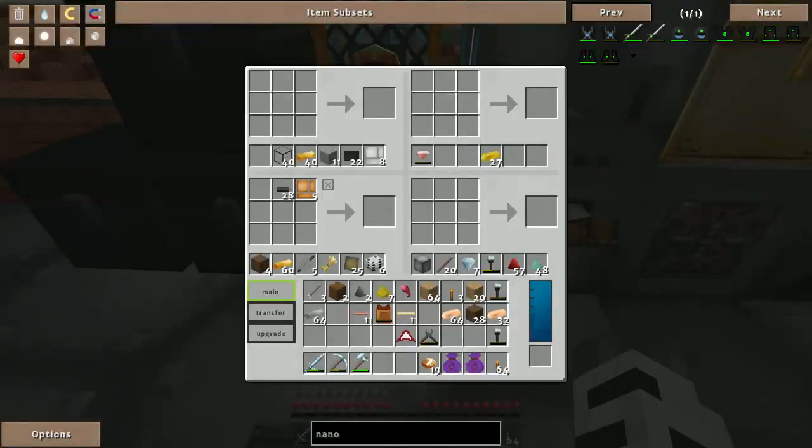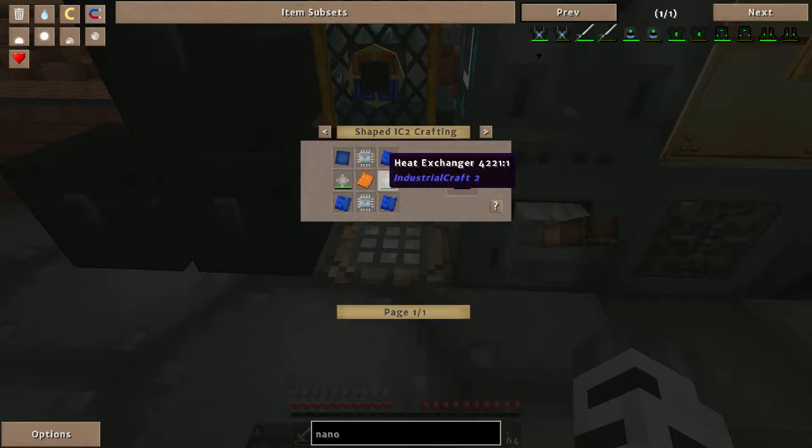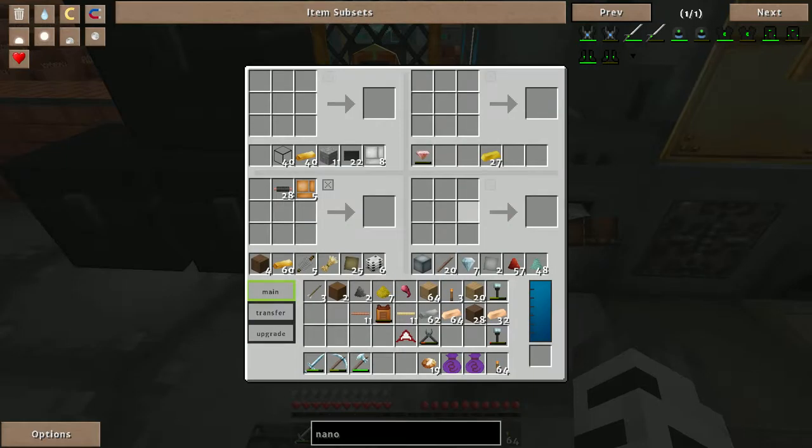Let me just grab a stack of iron plating since we'll be using more later. This is the reason I wanted extra space underneath my crafting table — so I can fill up my inventory while I'm crafting. What was I doing? The advanced circuit — oh good lord, four electronic circuits.